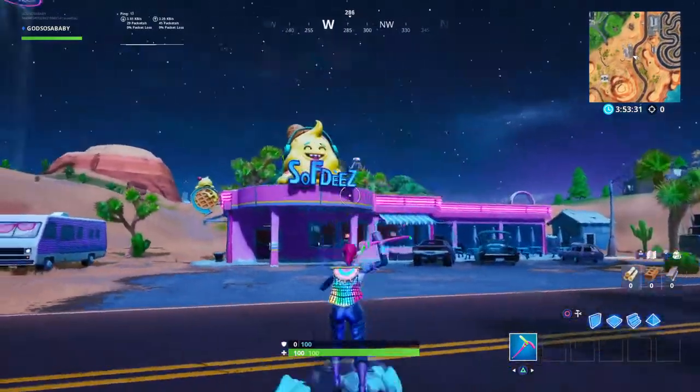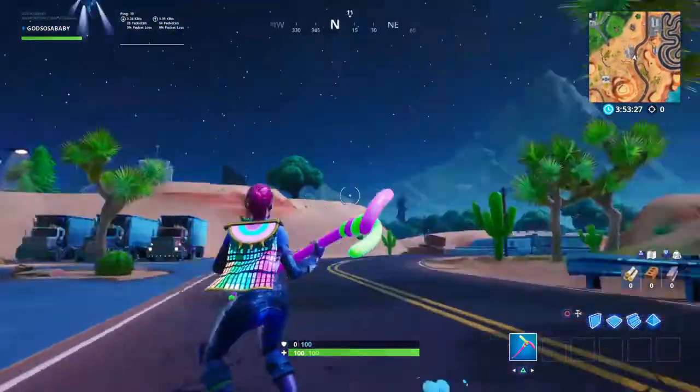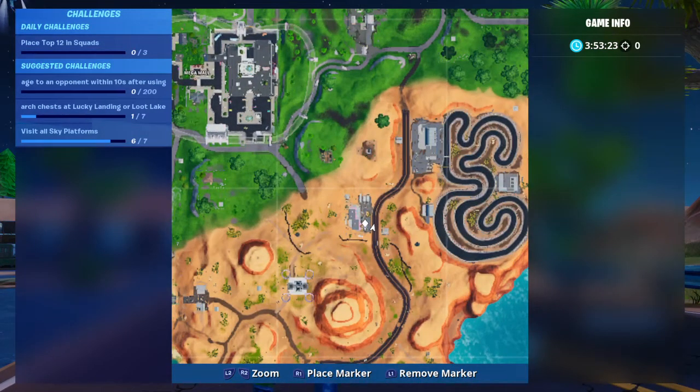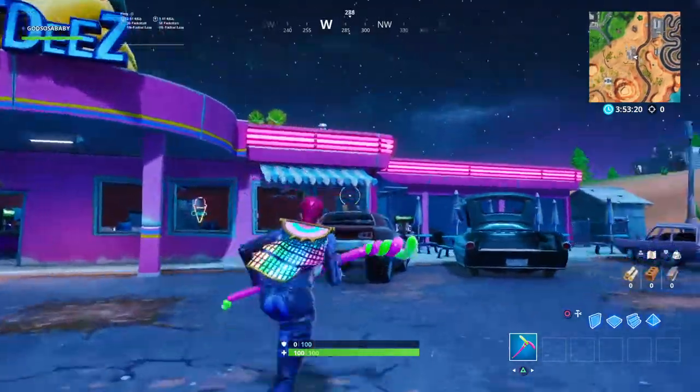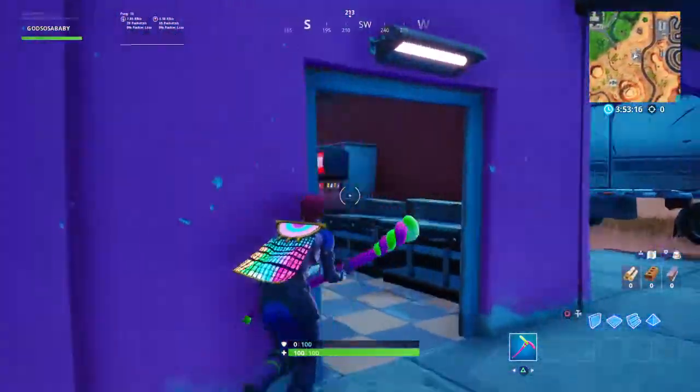What you're gonna need to do is land right in between the ice cream shop and the racetrack, right here on this side of the map. Inside this ice cream shop you will find Fort Byte number six.